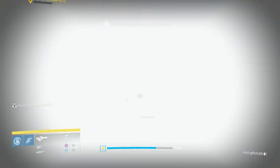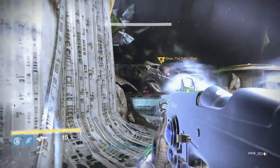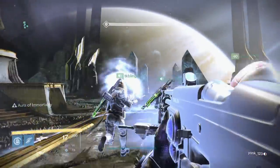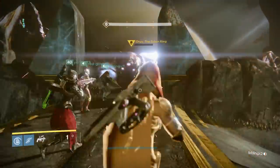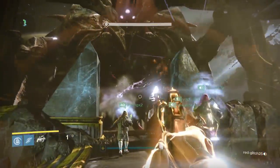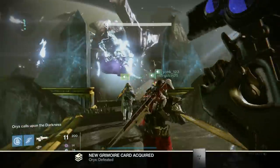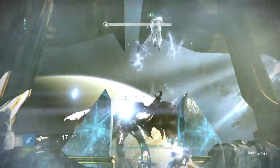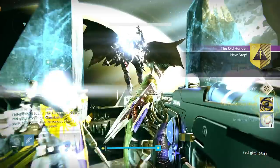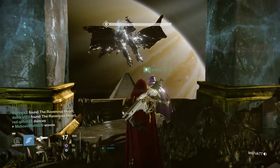After you have detonated 16 bombs in Oryx's face, he's going to have a surprise for you. He will fall down — you'll think it's over, but it is not. Make sure everyone heads to the very front of the room, right where Oryx spawned at the very beginning of the fight. Head all the way to the front because he's going to pop up again and you need to do damage to him. You'll all shoot him in the belly and that's when you have actually defeated Oryx.